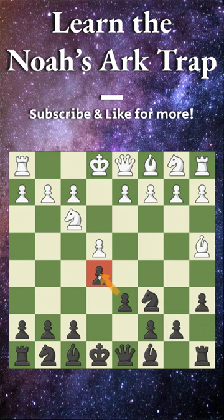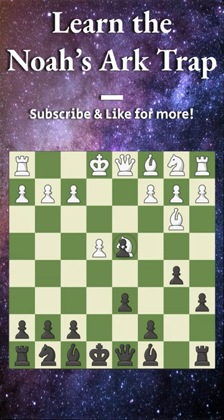Here we counter-attack their bishop with b5, they back up, and now we capture on d4 with our knight. White can blunder here by capturing back, and now capturing the poisoned pawn with their queen. We win here with pawn to c5, attacking their queen, and they just back it up.